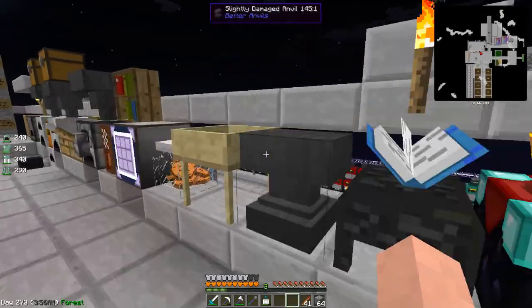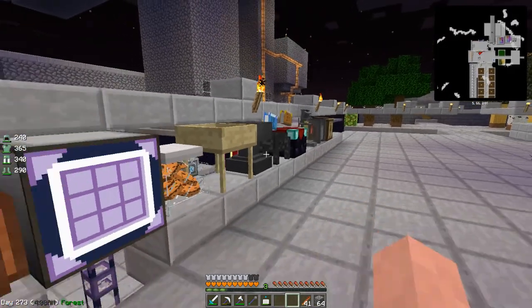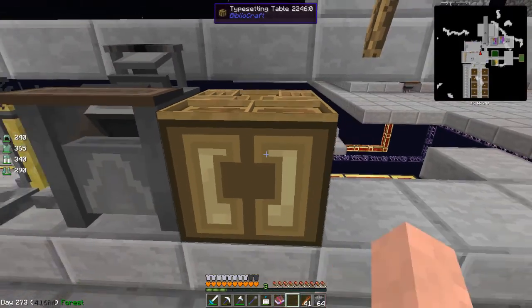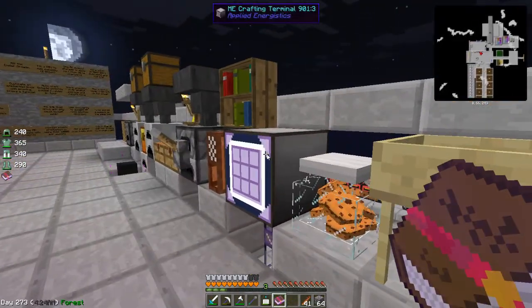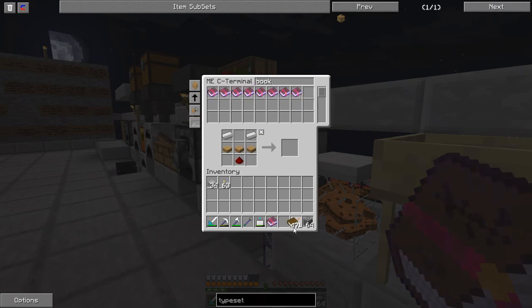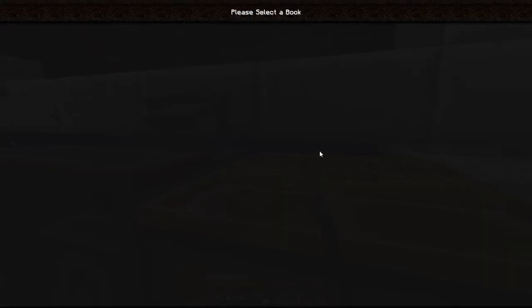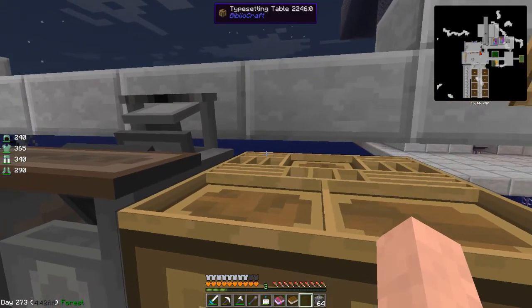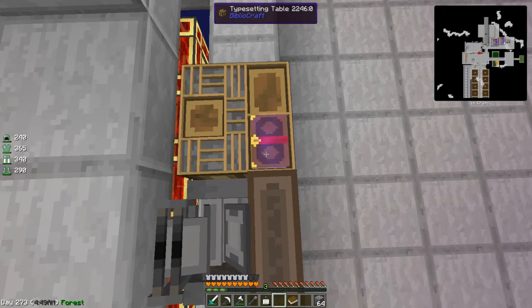Alright, first of all let's get a book. We've already got tons of enchanted books — silk touch one, why not. Now I have to figure out how to do this. These don't have any sort of interfaces. Let's get a blank book. Book in there — no, in there? Let's get an empty hand. Please select a book — so what's going on? Am I going to have to look this up?